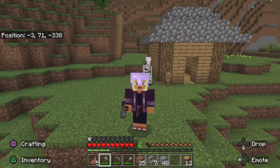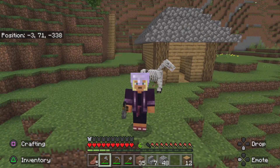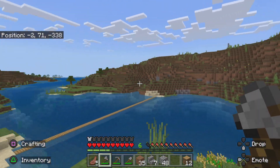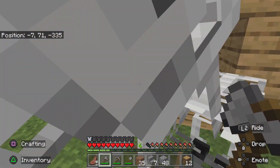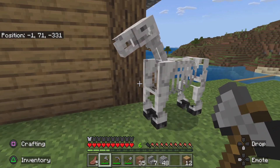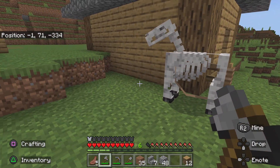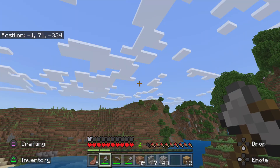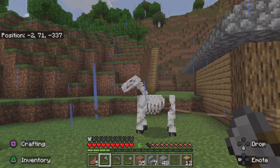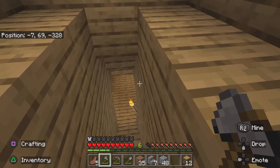Hello guys, welcome back! This is episode three, and today I'm going to be showing you around again because I've done some more work on my house. I got a skeleton horse over here, which is really cool. There were four of them that spawned from lightning, and there were also some skeleton horsemen — that's how I got my enchanted helmet. It was actually kind of scary, but I managed to bring one over. Oh gosh, it's already raining — that's not a good sign.